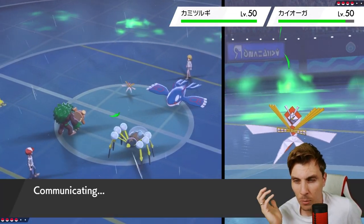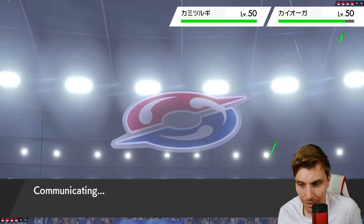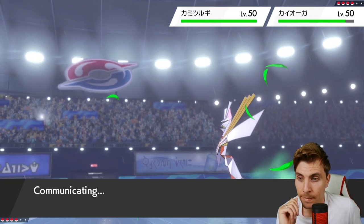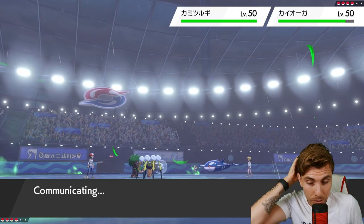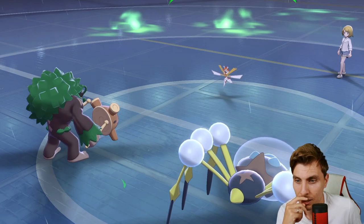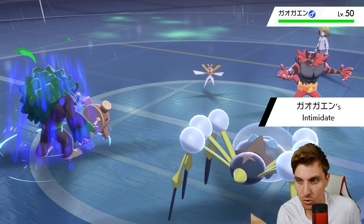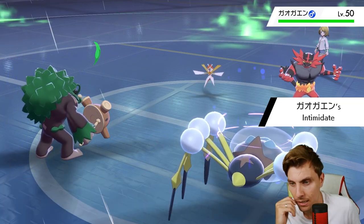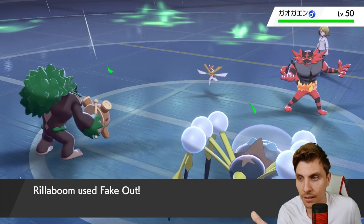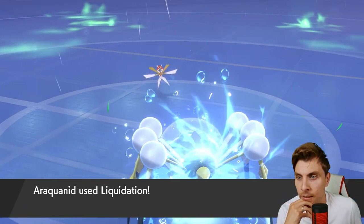Since rain is up, Liquidation won't do massive damage, but any damage onto Kartana is good. Kyogre is probably switching out or protecting - it's likely Incineroar coming in on that Kyogre slot. Yeah, and we could have Liquidated into that slot predicting the switch - that would have given us such an advantage and just Faked Out into Kartana. But the damage onto Kartana is useful and frees up the field for Incineroar next turn.